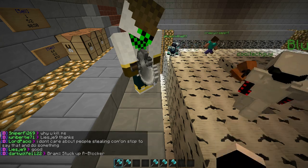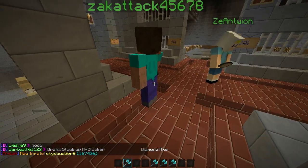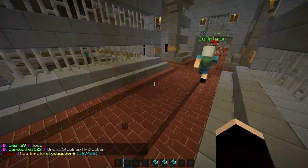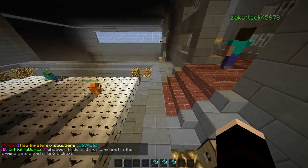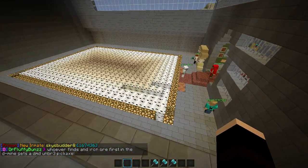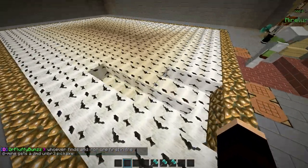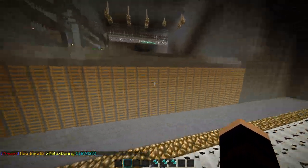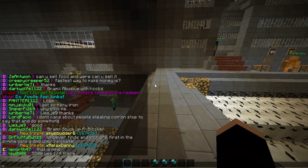Let's throw this dude something — how about you get a diamond axe. And you get a diamond axe. Let's check the lower mine. I don't really see anybody down here, so let's go to server one.